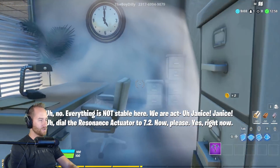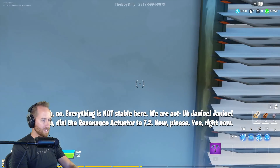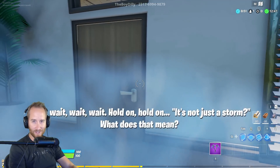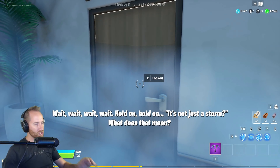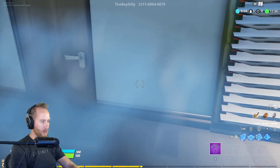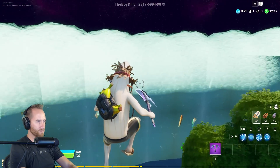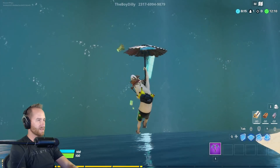Back to Jonesy's in first person. Everything is not stable here. We are at — Janice, dial the resonance actuator to 7.2. Now, please. Yes, right now. Good thing I can read that in time. Wait, hold on — it's not just a storm. What does that mean? Must be connected to the loop, but there's no way we could have. Check out the well done on the water here. It looks so good with the effects there. Too bad the render distances are so crazy. This looks awesome with the water.